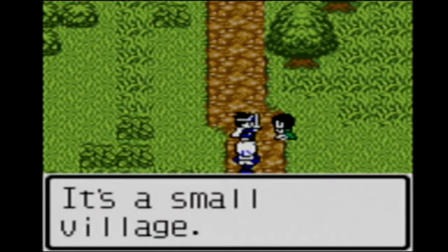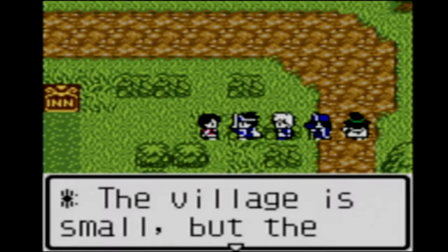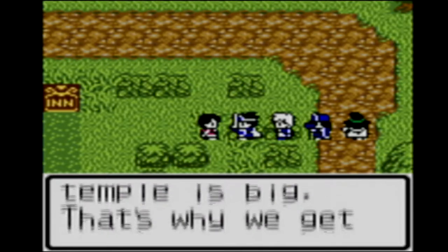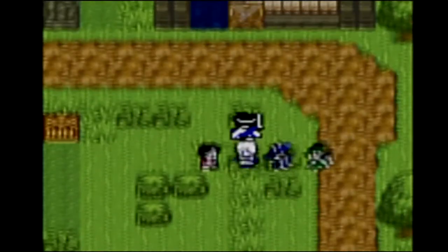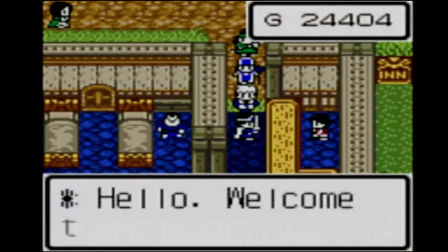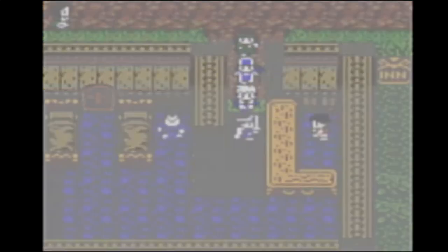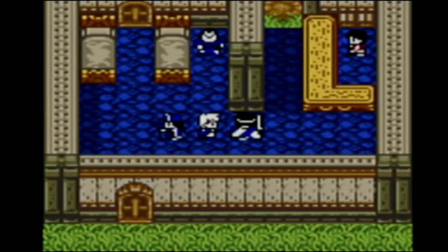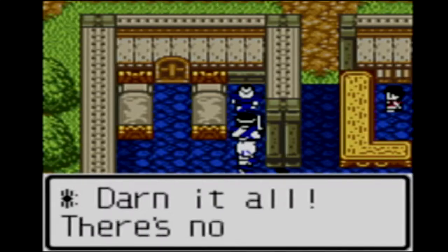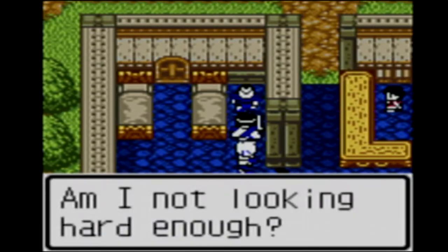Alright, let's speak to this person — this is Lancel, it's a small village. 'The village is small, but the temple is big — that's why we get a lot of visitors.' Let's stay at the inn. We'll just have a little look around, try and collect any items that are possibly around, and speak to people. Done it all — there's no big temple anywhere, it's supposed to be in the village. Am I not looking hard enough?